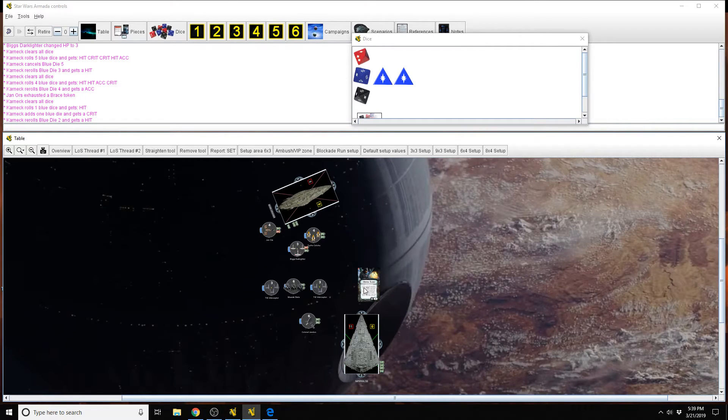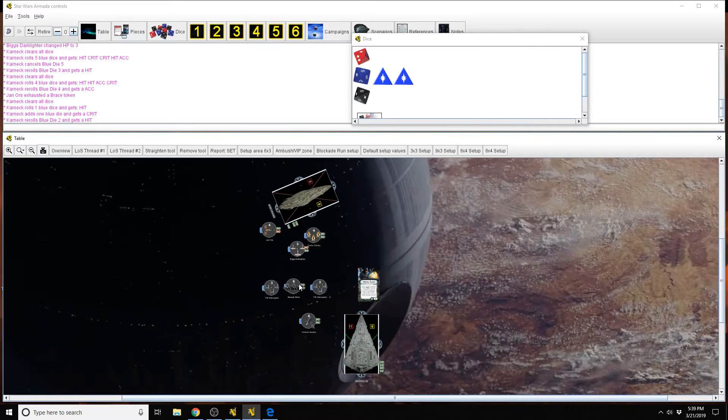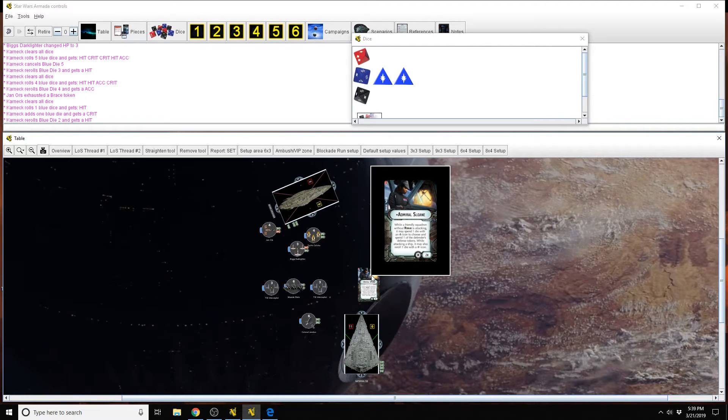She really helps make Imperial squadrons be a little bit more effective in the squadron game and still effective when they go to bomb enemy ships. There are no other crazy interactions with Sloane. Just remember, she doesn't work with squadrons that have rogue.